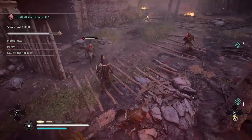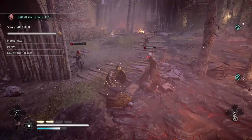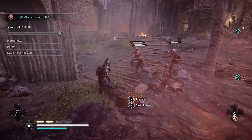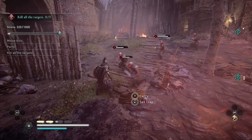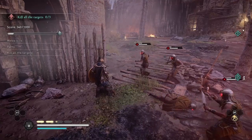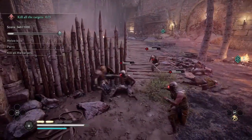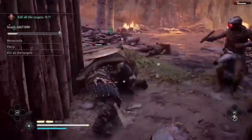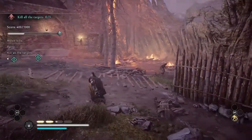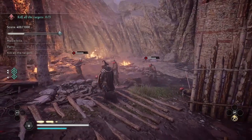From here on out I'm going to increase the speed of the video to double time because it's basically the same thing repeating — parry and stun kill. So my strategy here is to parry everything, because if I kill enemies using melee I need to kill 24 enemies to get the points I need for gold. But if I kill enemies using stun kills I get double points, so I only need to kill half as many enemies.